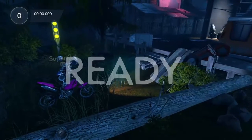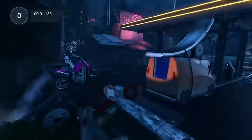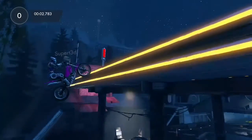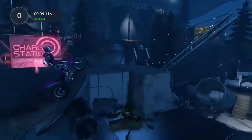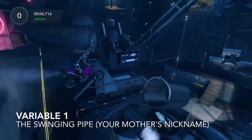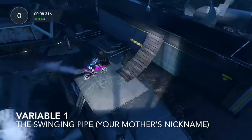So what I do is slow it down here. This first bit, you actually don't really need to do much apart from just level the bike out. This is how it naturally kicks you up and pushes you forward. Try and get as much tire time on this ground as possible, and here is basically the first key variable: the swinging pipe. Make sure you land flat on the bit before and just accelerate off — don't jump.